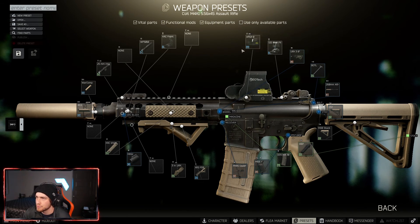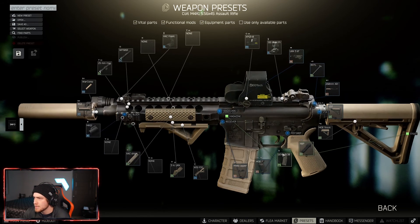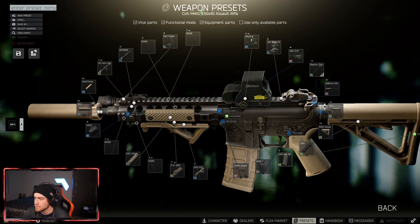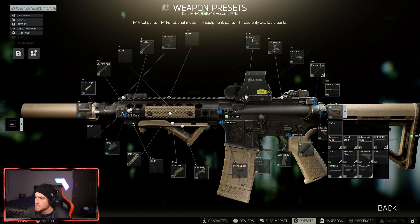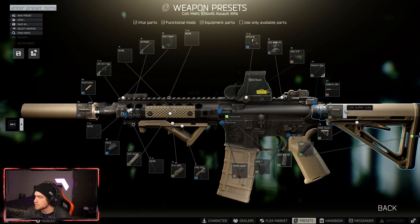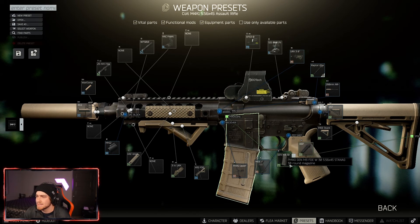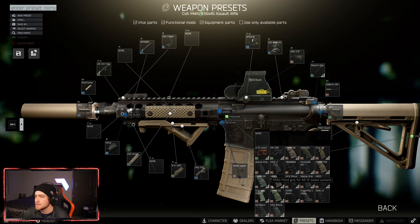Running the EOTech with some iron sights for ergonomics, the URX 3.8-inch handguard, a normal bolt, and an FDE charging handle for extra ergo. The 260mm barrel because it's shorter. Just a normal buffer tube — if you throw on the advanced buffer tube it'll help your stats, but I think it requires Mechanic level 4 and it's expensive on the flea. Running the MOE stock with rubber butt pad, the FDE Magpul magazine, and the MOE pistol grip. Another option is the MIAD — doesn't help ergo as much but it matches in FDE.